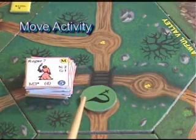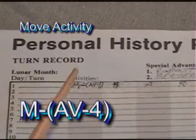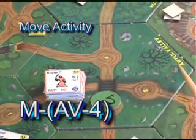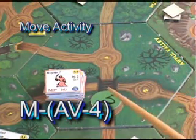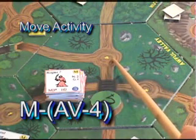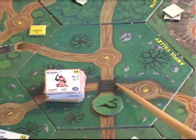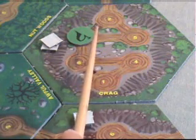Number 2: Movement, the move activity. In order to move his counter from clearing to clearing, a player must have recorded a move activity during Birdsong. The activity is written M with a dash, followed by the clearing to which the character will move. The clearing is identified by the name of the clearing — you can use initials like AV for Awful Valley — and clearing number. For example, for this movement the player will record M-AV4. A character must follow roadways when he moves. He can use open roads, tunnels, or bridges freely, but he may only use hidden tunnels or hidden paths if he has discovered them, as we'll see during the search activity.